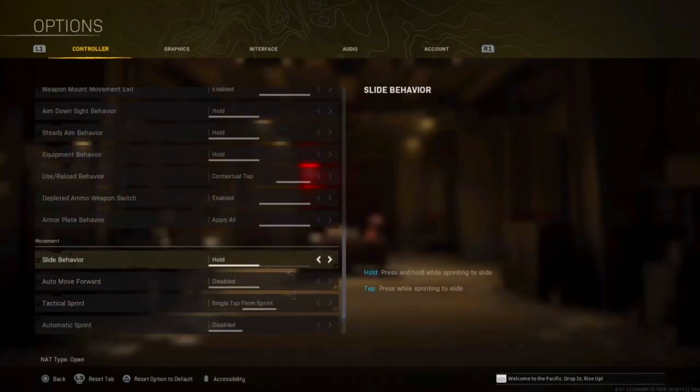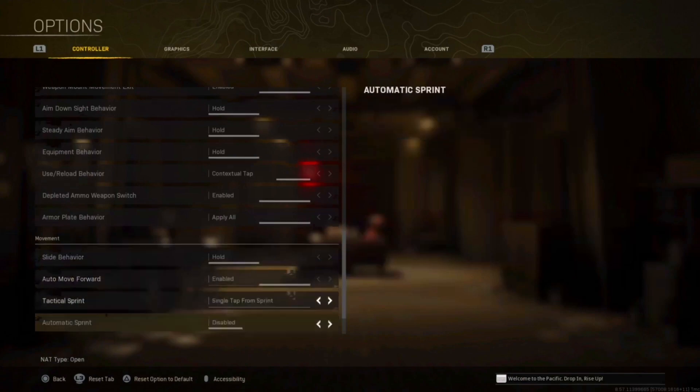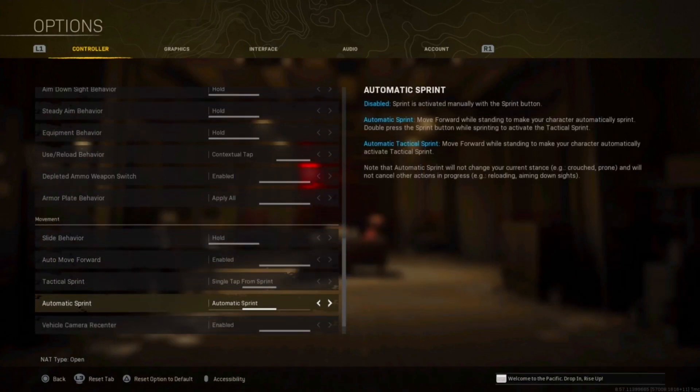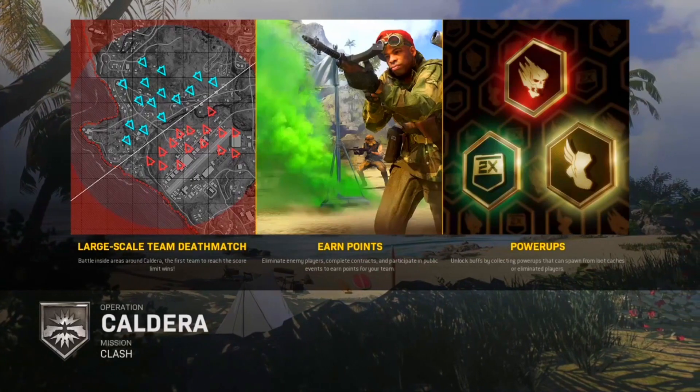Make sure you go to options and go down to movement. Make sure auto move forward is on, tactical sprint is set to single tap sprint, and last but not least, you have automatic sprint on. Then go ahead and go into Caldera Clash.